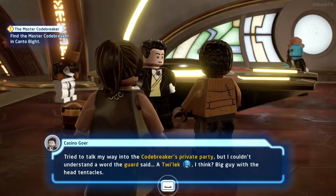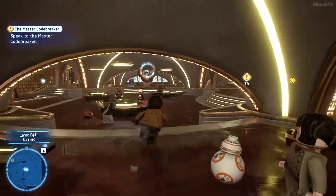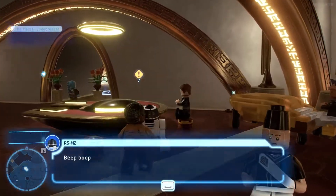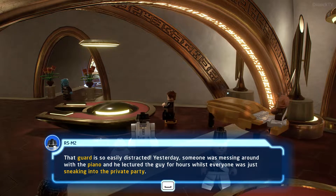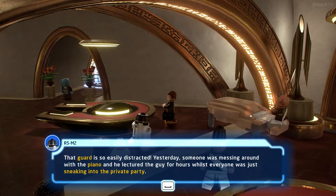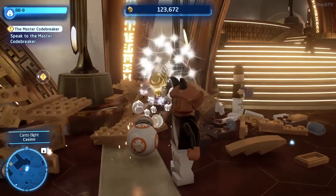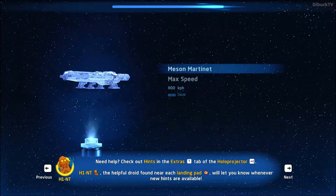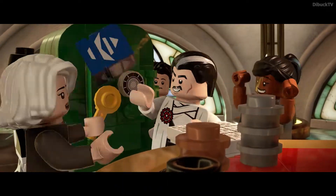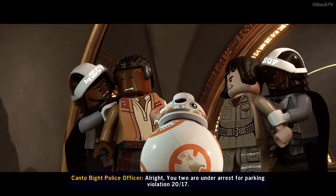Tried to talk my way into the codebreaker's private party, but I couldn't understand a word the guard said. Each of the naga cheese pabu kupa. A red plum bloom — the Master Codebreaker. Yep, those are the shuttle parkers. All right, you two are under arrest for parking violation 2017.